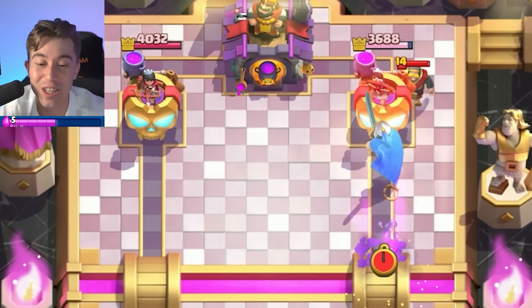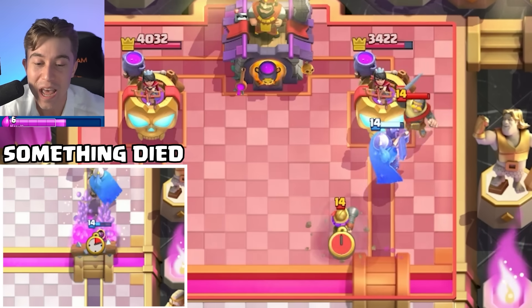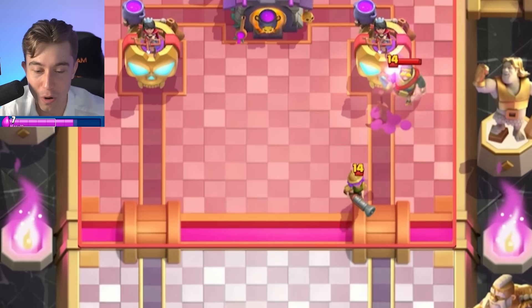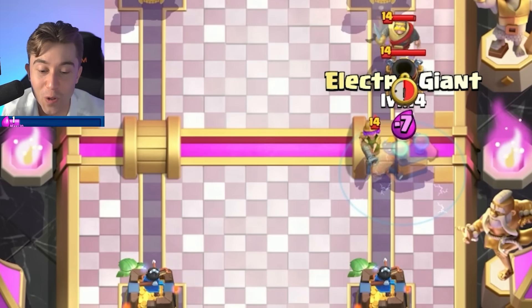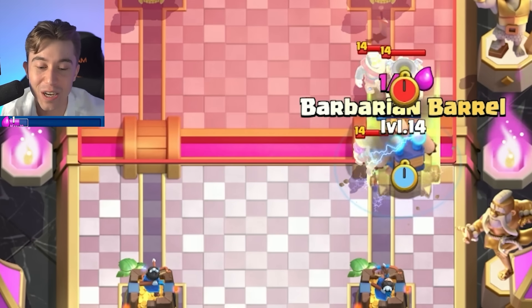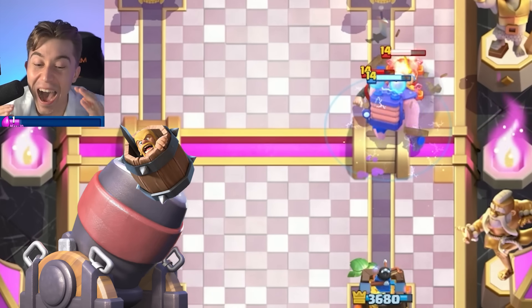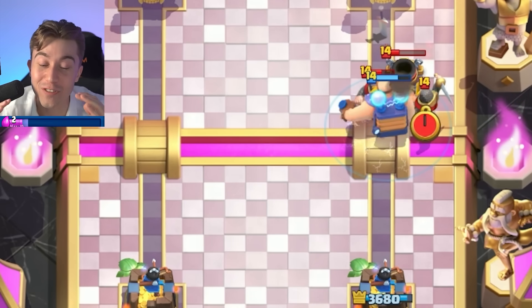I think the Guardian actually locks on the tower and we manifested some magical damage. I know I spent a lot of Elixir for that, but I think it's probably worth it. What if I go in for an Electro Giant? We finish off the Musketeer, and then we break through the Mortar with a Barbarian Barrel.